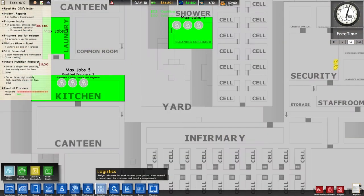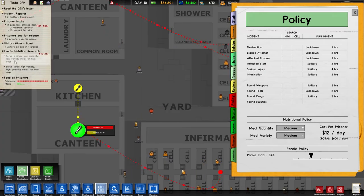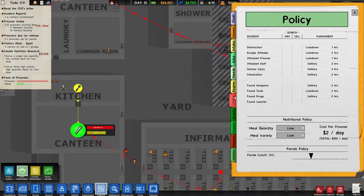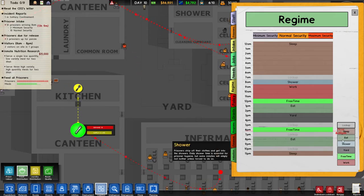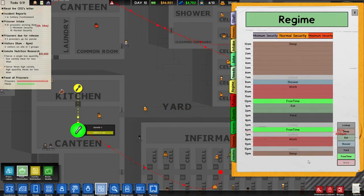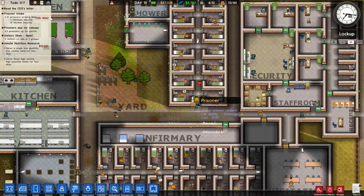We need to look at policy. This wants us to serve a single low-quantity, low-variety meal for two days. This is going to piss people off royally, so we're going to have to watch out with security in the next couple of days. We need to change their regime to have only one meal — currently they're getting two. I would say let's give them lunch and no supper, maybe that would be easiest. Let's just make them work again in the evening. One meal — they're going to be pretty darn pissed after a day or two of this, but that's kind of the challenge.